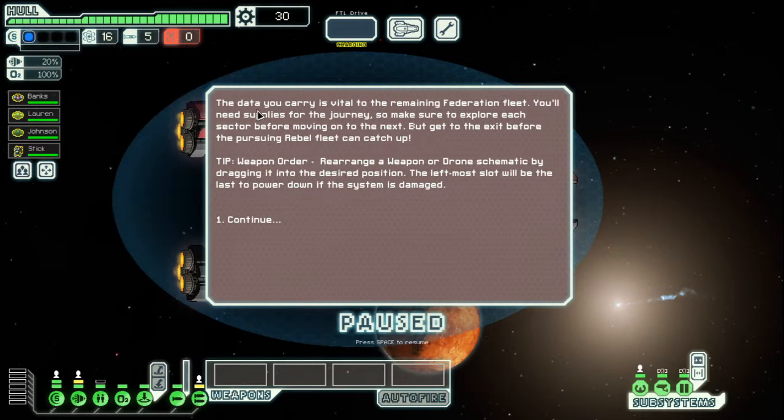The data you carry is vital to the remaining federation fleet, so we're playing the federation fighting against the rebels. We have information and we just want to get to our base and tell them. At which point they say 'great, the rebel fleet are behind you, everything's made of death now, fight them.' You'll need supplies for the journey, so make sure to explore each sector before moving on to the next.